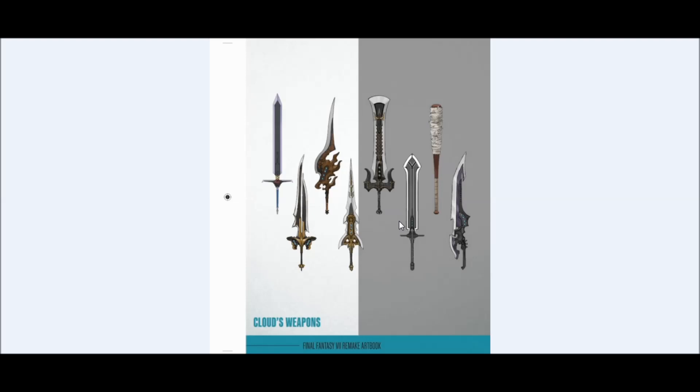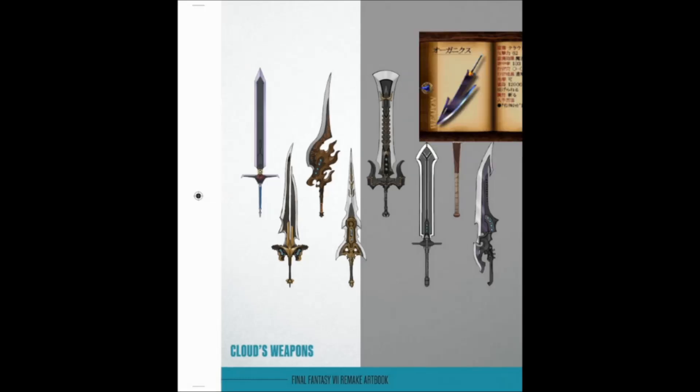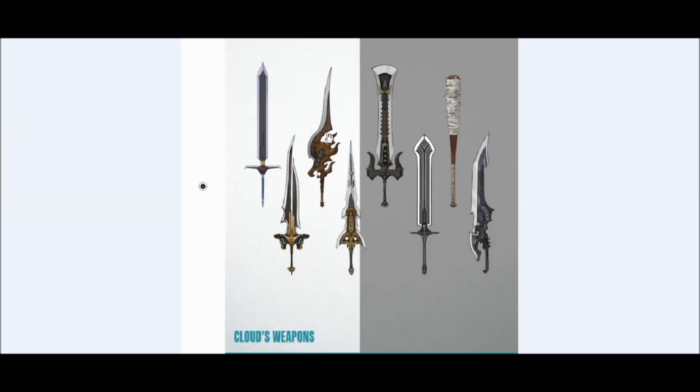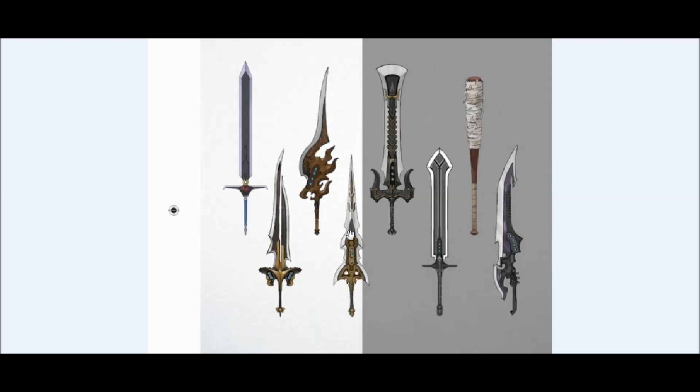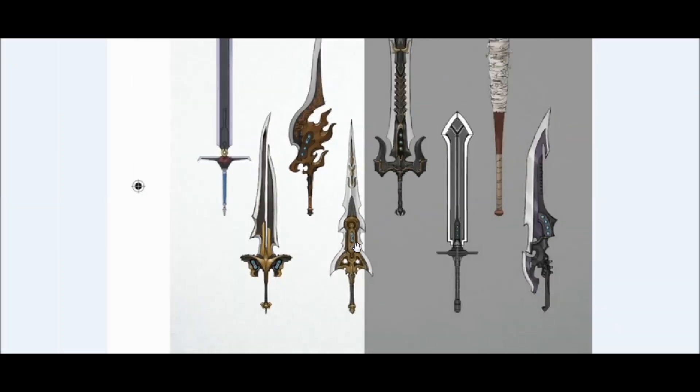Here we have Cloud's weapons from the art book — half of these are in the game, half aren't. In-game weapons include the Methyl Saber, Twin Stinger, Iron Blade, and Nelbat. Three others are not in the game. One looks a lot like the Rune Blade from the original game in terms of the blade's shape. The sword on the far right somewhat resembles the Organics from the original game — they both have a jagged part coming out at the top of the back of the blade. The last two don't really look like anything from Cloud's weapons list in the original Final Fantasy VII. One looks almost like the Nightmare Sword from Soul Calibur, and the other looks almost like some sort of holy or Ultima sword.